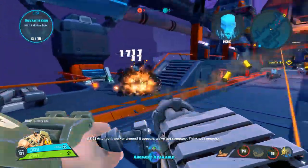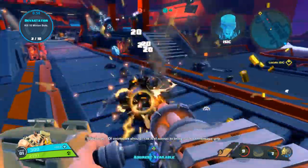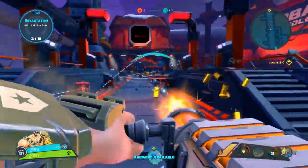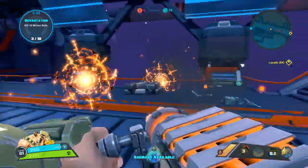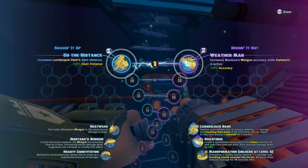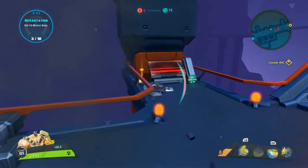It appears we've got company. Think we should kill them? Of course we should! The first minion to bring me their kneecaps gets a gold star. Oh, this thing can overheat. Augment available: increased lumberjack dash distance by 50%, increased Montana's minigun accuracy while Hailstorm is active. I'm gonna get that one.